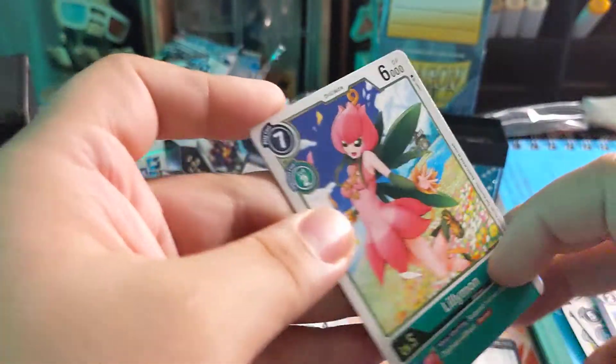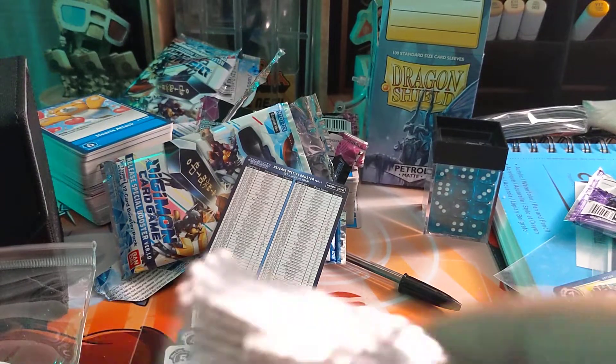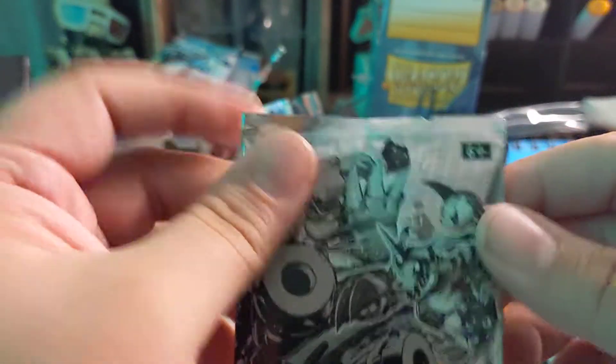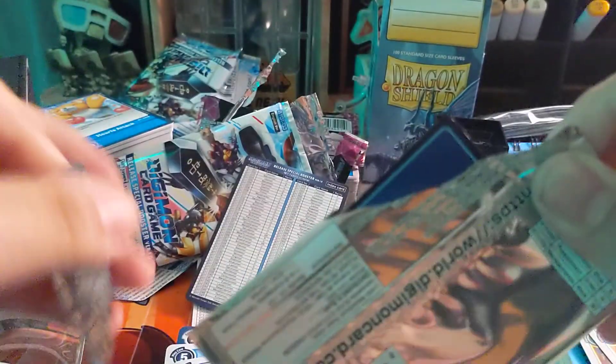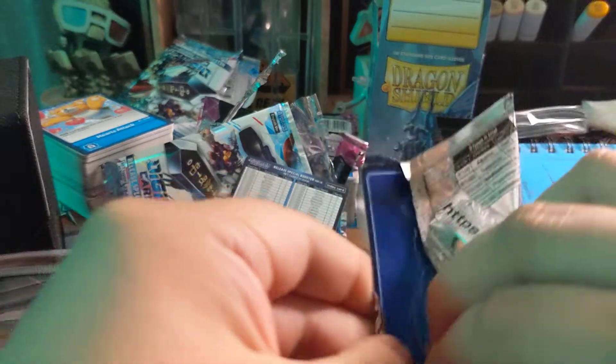It is gonna be harder to pull holos when the packs are mixed, as opposed to getting them in the box, because if you get them in the box they're guaranteed pull rates. And basically I already have what I want for the most part — I just need to buy four singles and then my Omni Blue deck's complete.